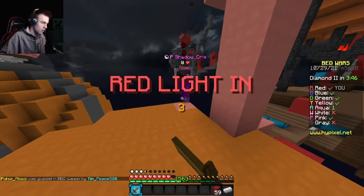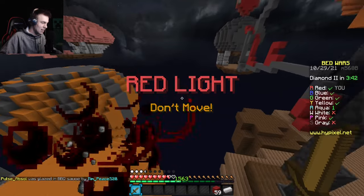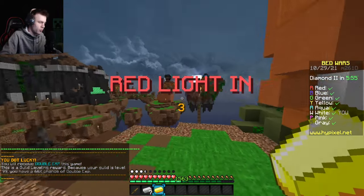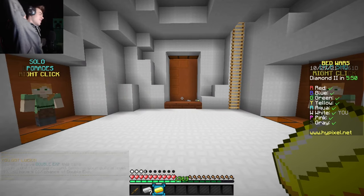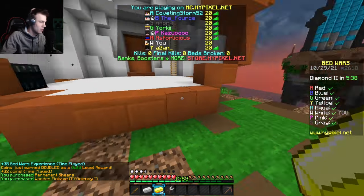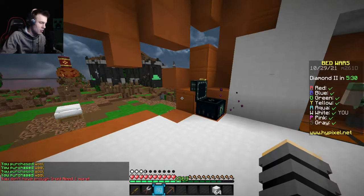Wait — if this guy hits me do I fail the challenge? How did I fail — that's not fair! I failed — are you serious? What is that? Okay, here's a red light, I'm not moving I swear. The game is very brutal with moving during red lights — if I get hit with an opponent's TNT during a red light I fail the challenge.